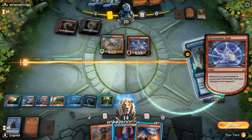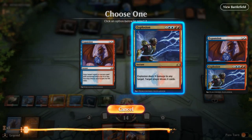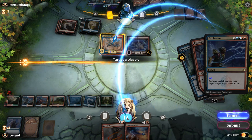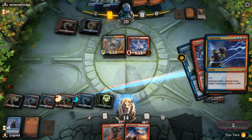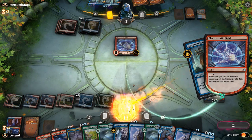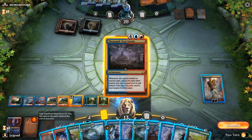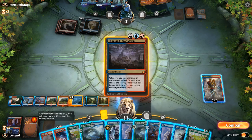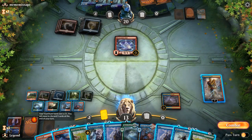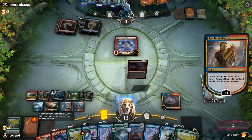How much mana are we working with? Four, then X equals three, six, nine. And now we don't have to worry about a counterspell. There's our Thousand Year Storm — we should be able to go off this turn. Opponent is tapped out. Let's start with this, make sure we don't tap all our colors. We can plus Ral, Lightning Strike — perfect. We should be able to win here.